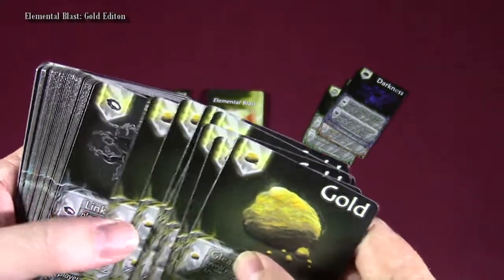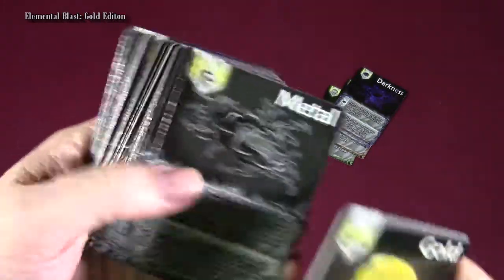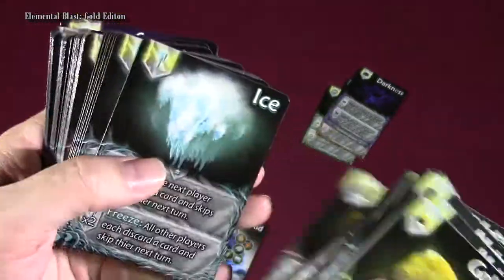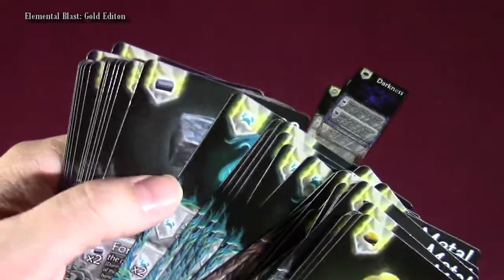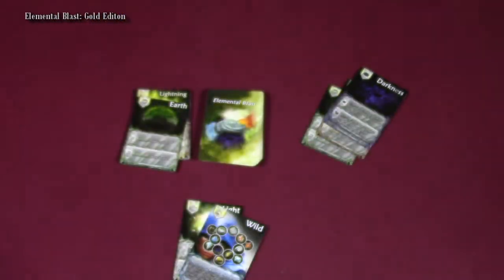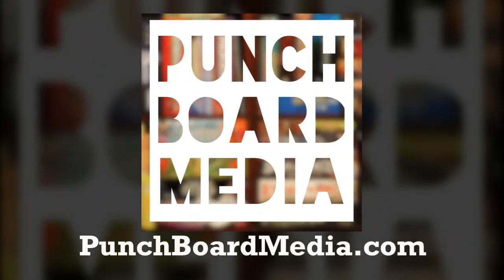There are some other elements in here that are stretch goals and might not be in the final version of the game, all depending on how well the Kickstarter goes. But there is metal, wood, ice, chaos — the element of chaos — ether, stone, and the element of surprise. But that is Elemental Blast Gold Edition.